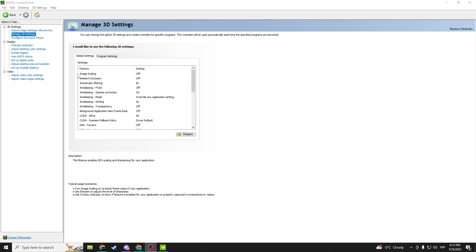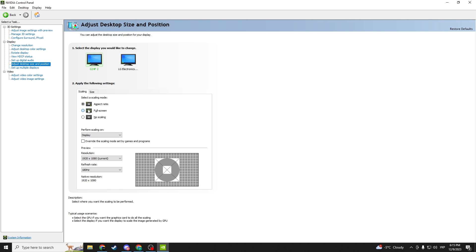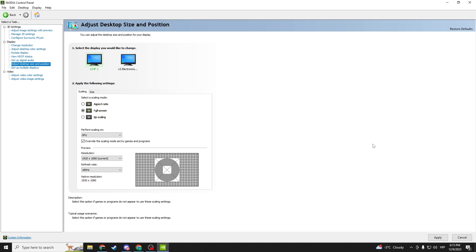The final tweak NiKo makes is in the Adjust Desktop Size and Position section: scaling mode set to full screen, perform scaling on GPU, and the box checked for Override the scaling mode set by games and programs.